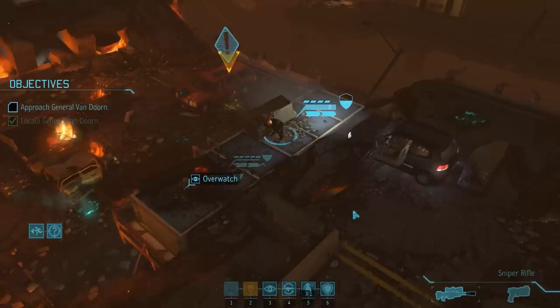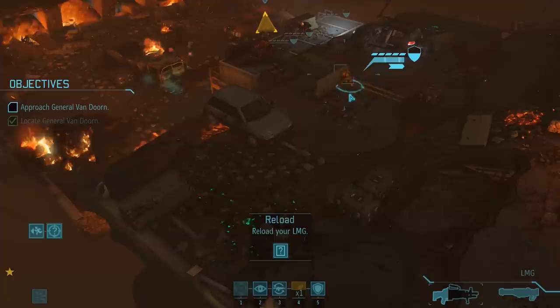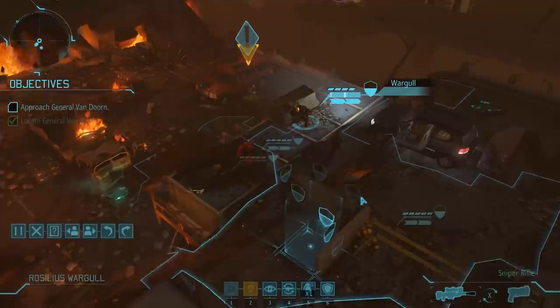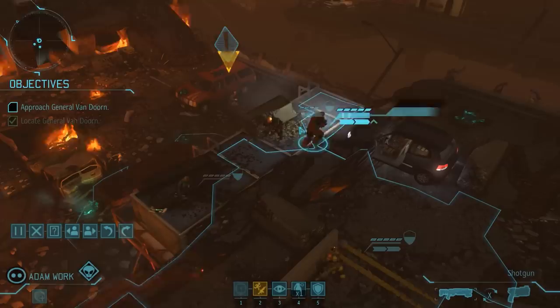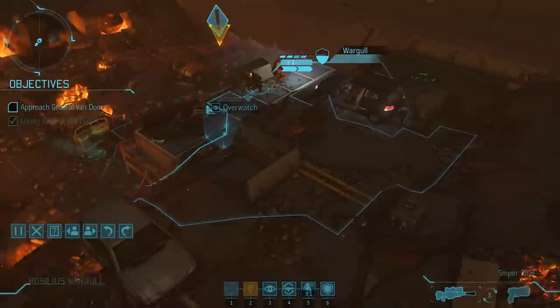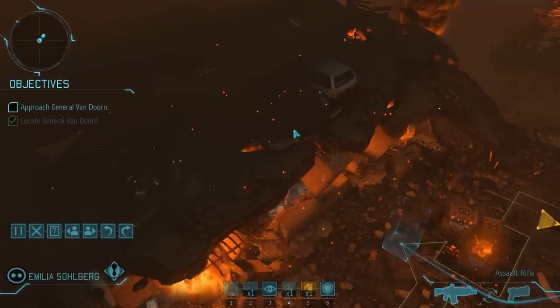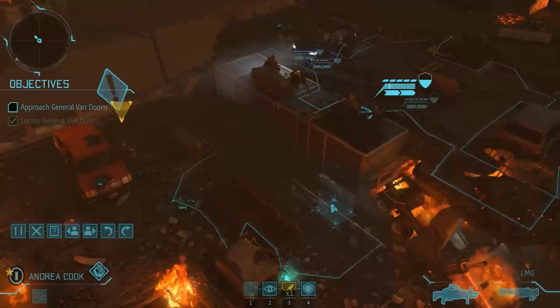We can overwatch with Emilia and Rosilius, while Adam and Andrea reload their weapons. The aliens are not stupid either and stay up on their ledge, so on the next turn we can switch things around — Emilia and Rosilius reload while Adam and Andrea overwatch. Adam can also move a bit closer to the VIP, because as always he will be our runner. Once again the aliens don't engage, and considering their position, they are almost guaranteed to be on overwatch, so moving down to the VIP is risky.